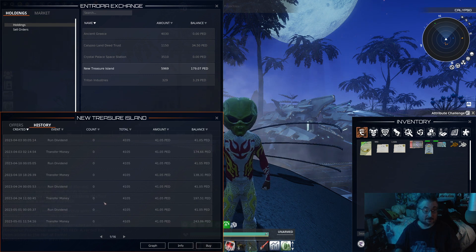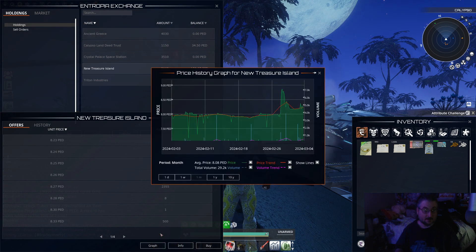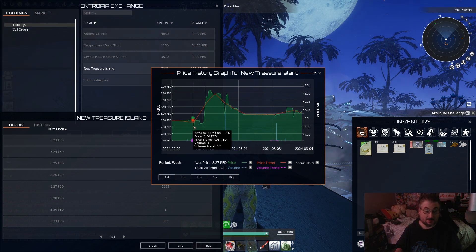Let's take a look at some of the dividends graph. So in the last week it went up all the way to — ooh, it went up to 880 and then dropped back down. Okay, that's pretty cool.